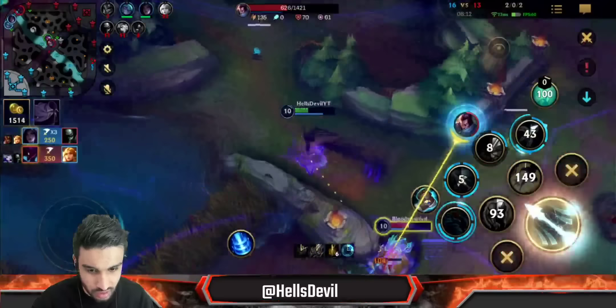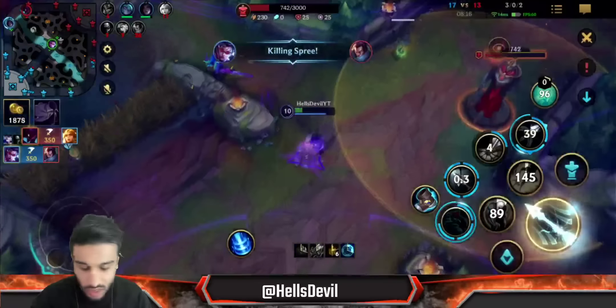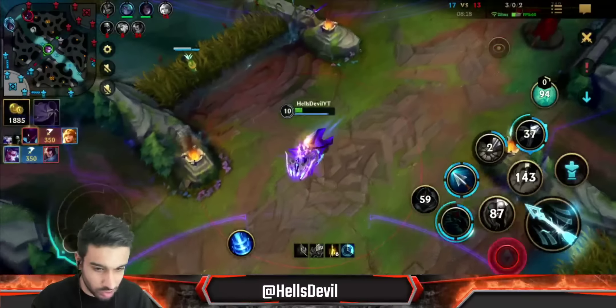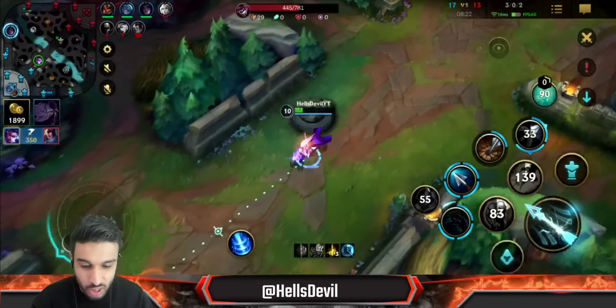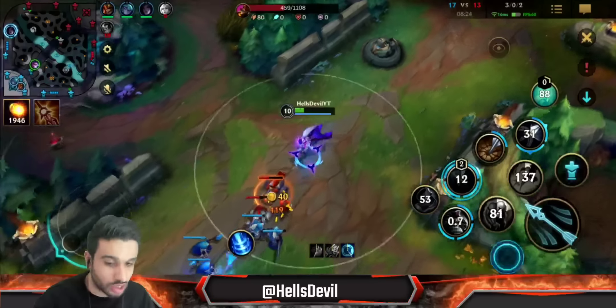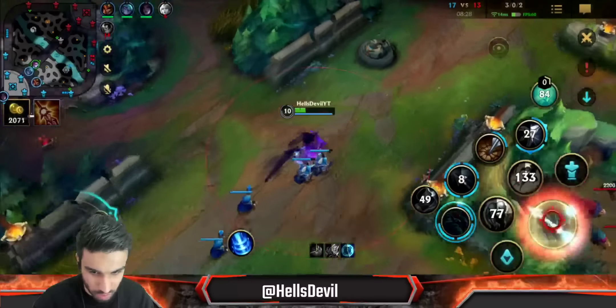I could ult here — but I shouldn't get caught by the tornado. If he tornadoes me, I'm dead. And of course, I dodged the tornado and he's dead. I had to dodge that tornado — if I don't, I'm dead. Nimbus Cloak helped with that again because the bonus movement speed from Flash makes it very easy to dodge.